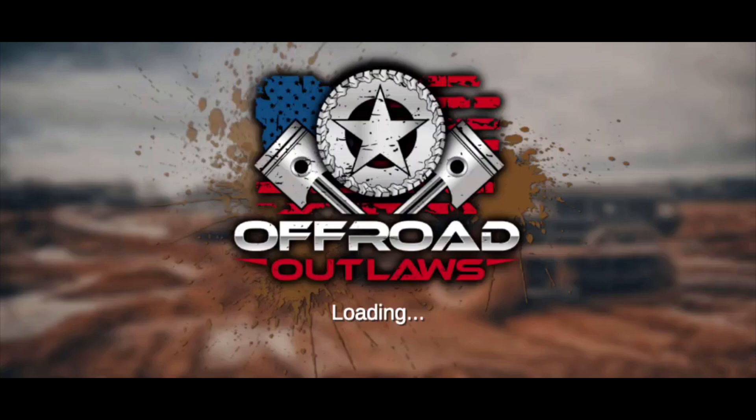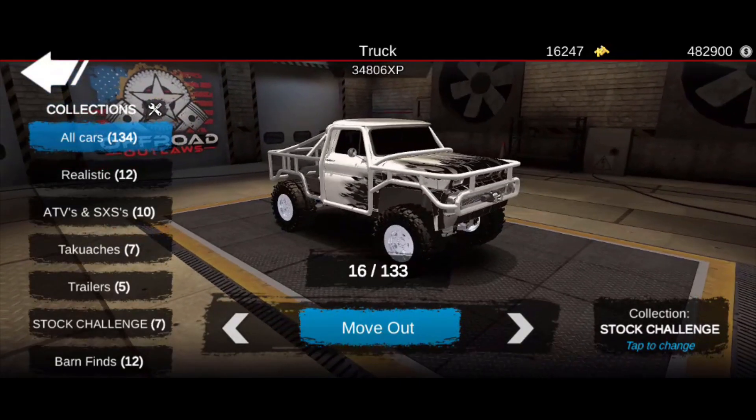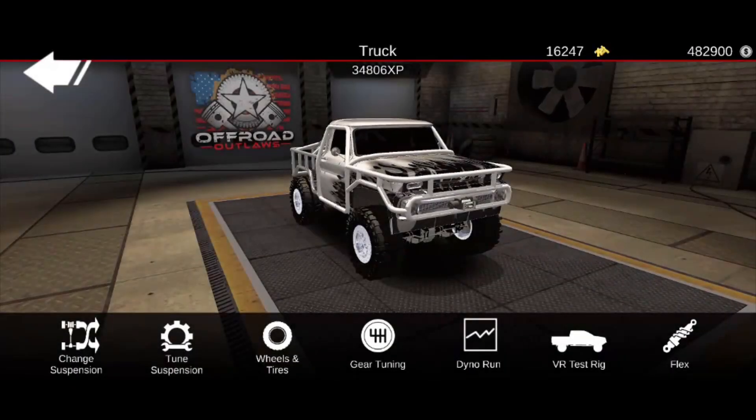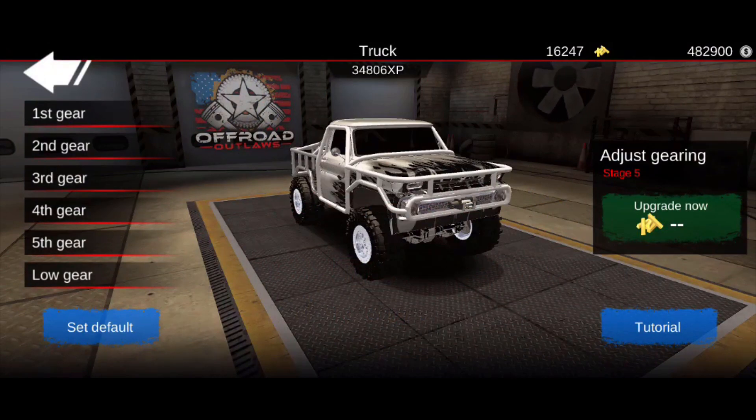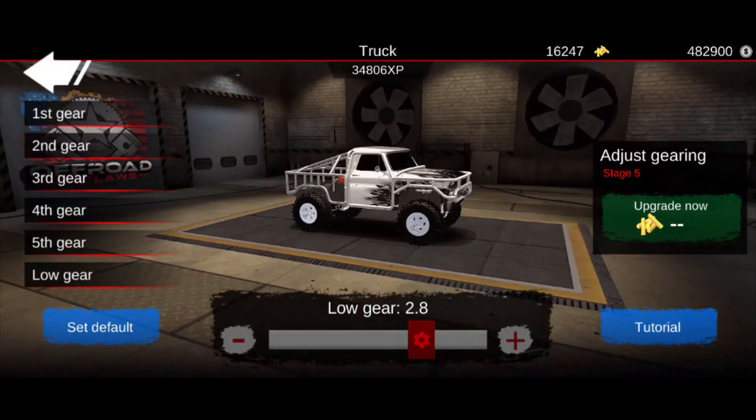They did say that they fixed some gear ratios and everything, so we're not going to be building any vehicles in this video — this is just letting you guys know that it is here. The first thing we're going to test: I want to go to my garage and find a vehicle that I have in here that's kind of like a crawler, and we're going to pull this one out and see how it works with the gear ratios.